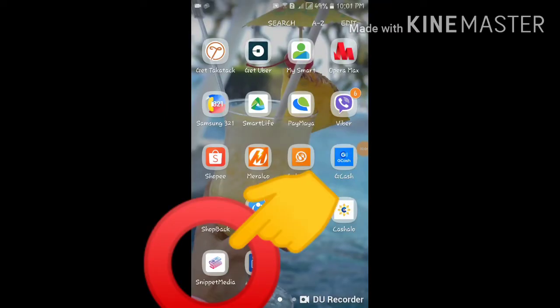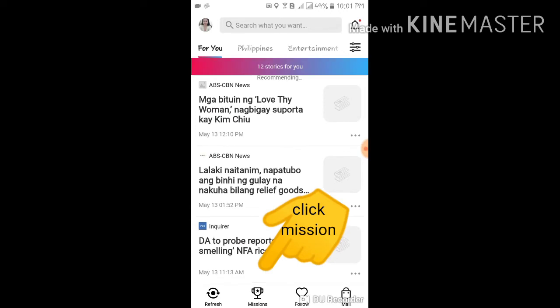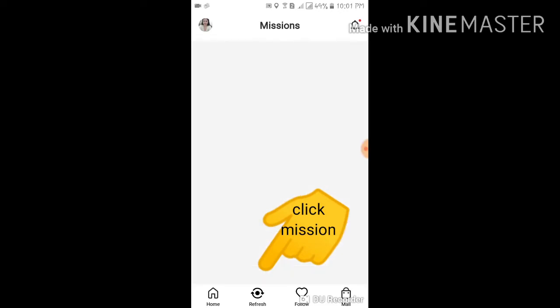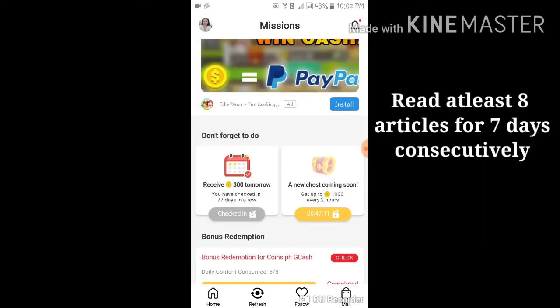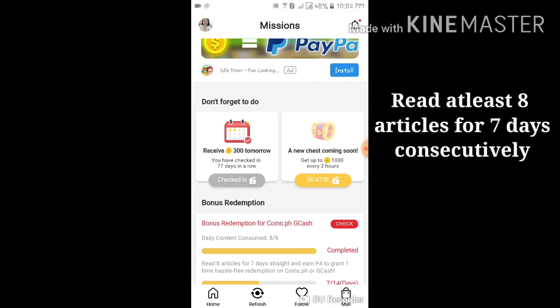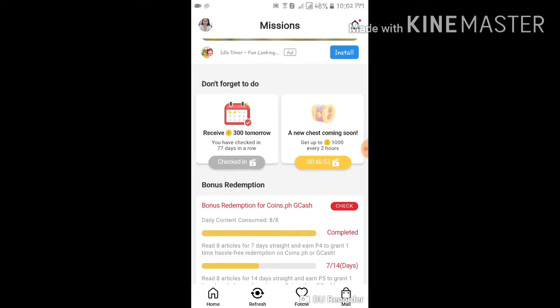How to easily redeem at Snipe at Mecha. Go to mission. You need to complete 7 days straight and then read 8 articles per day. And once completed, you can redeem hassle-free 4 pesos through GCash or Coins PH.